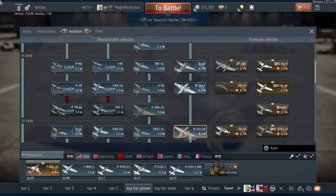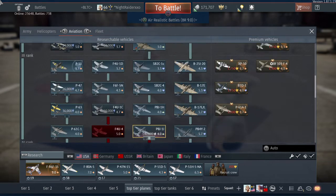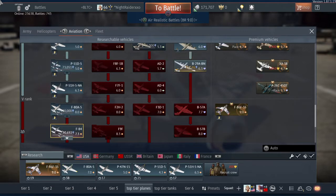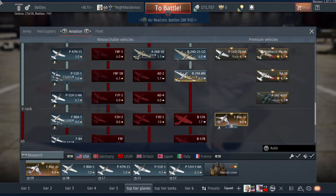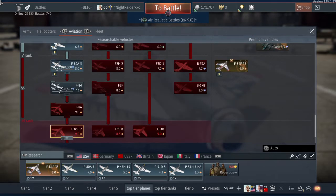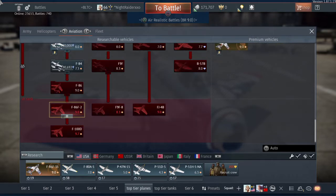Up next we have the F-14 Tomcat. There have been some files leaked, and what YouTubers have been putting out is that we are getting a new American premium jet: the F-14 Tomcat Top Gun Edition. As soon as that comes out I'm going to try to get it — the F-14 has to be one of my most favorite jets of all time. The most famous thing about the F-14 is its wings sweeping back when flying at supersonic speeds, and that is going to be implemented into the game, which is going to be crazy.